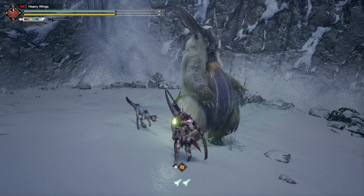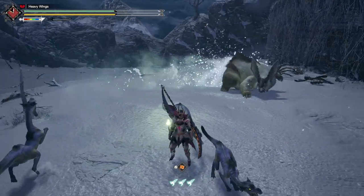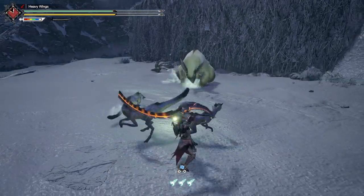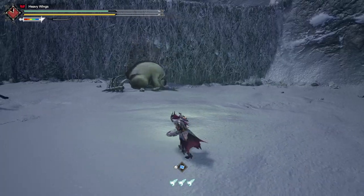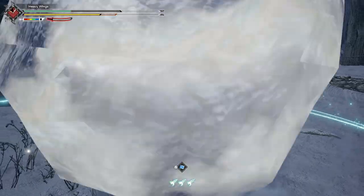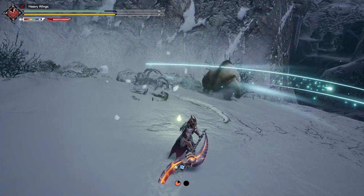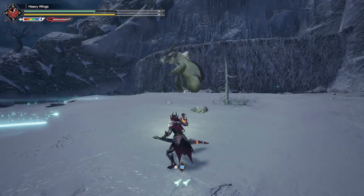Lugumby returned for Monster Hunter Rise, once again being in a game alongside Azoras. He doesn't have his classic theme from Portable Third, instead using the theme of whatever area he's in. Lugumby in this game has all his attacks from 4 Ultimate — including the big jump, the giant snowball, and the various different slides — but he has a higher rate of attack, making the fight quite a bit faster paced.